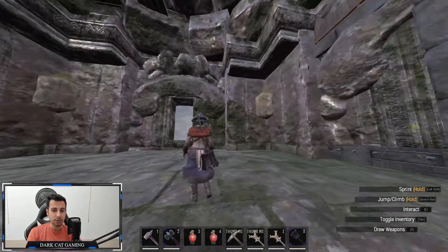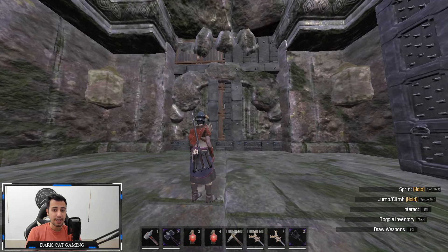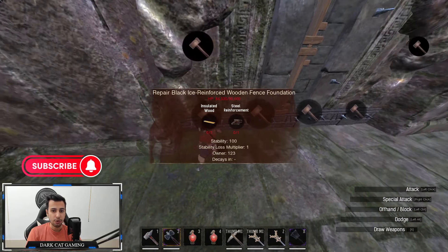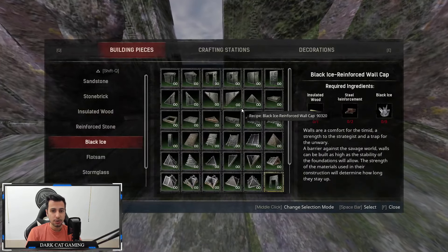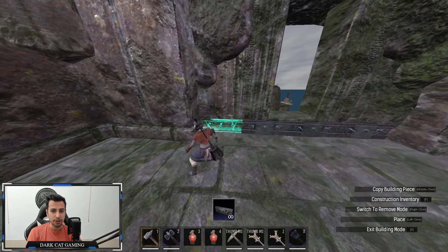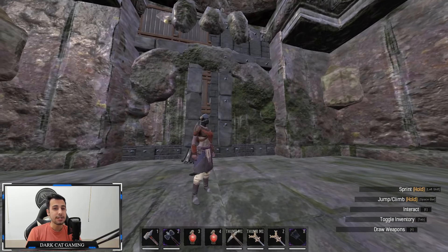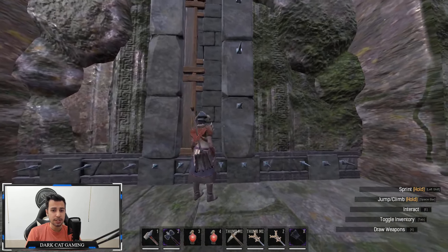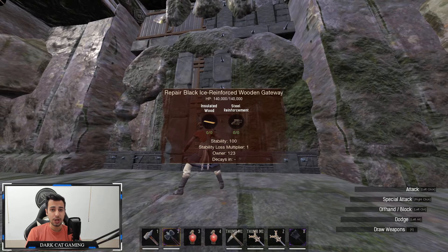The gate has four entrances — two big ones and two small ones. I'm going to talk about the small ones first because they're the easy ones. As you can see, I blocked each small entrance with two gates, each one with 140k HP, and four reinforcement fence foundations on the bottom. All you need to do is put one gate exactly in the middle, one on the right, one on the left — so you're meshing half the gate into the wall, which prevents those gates from taking damage.